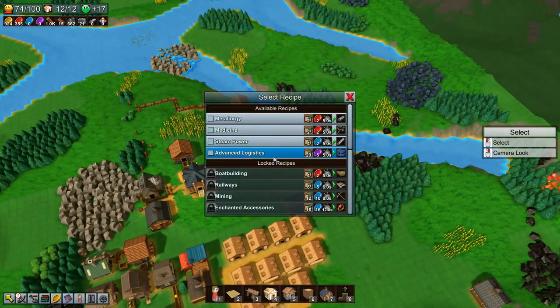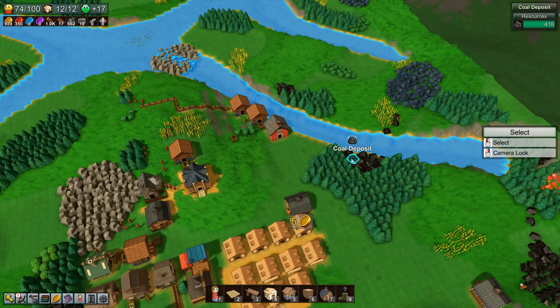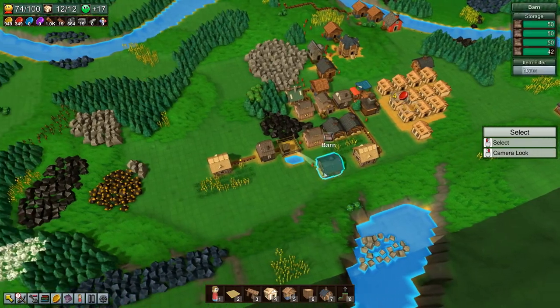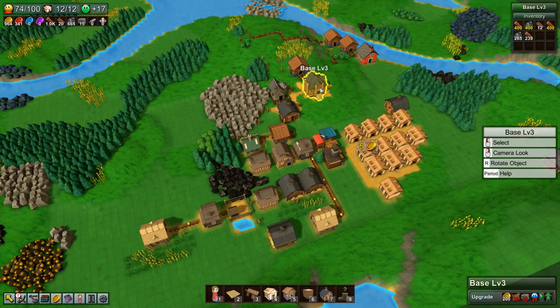We need to do some research. Let's do metallurgy — I would like to be able to do some metal work. Okay, so that's going. And now it's time to clean this up. We have some cloth conveyor belts.